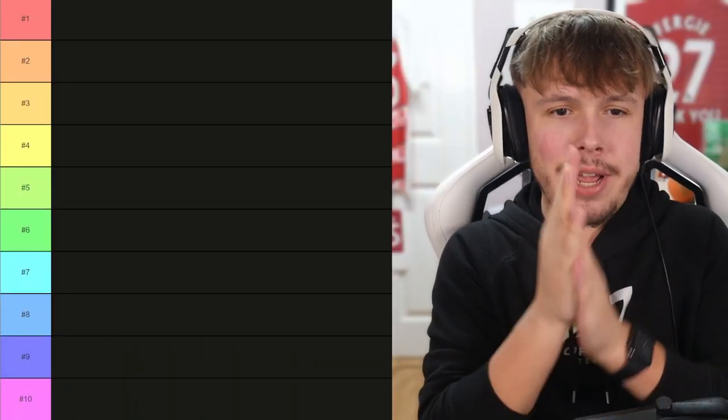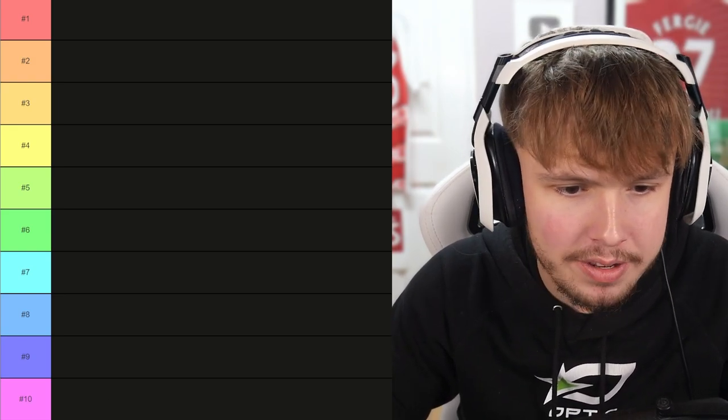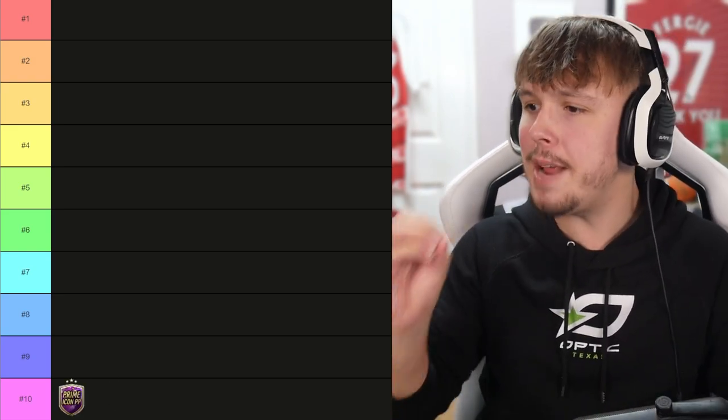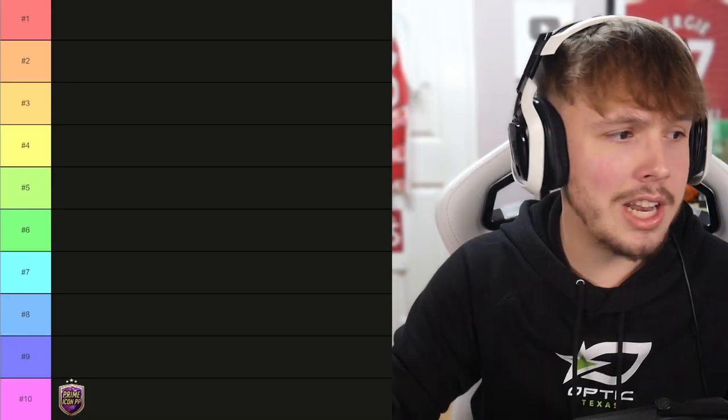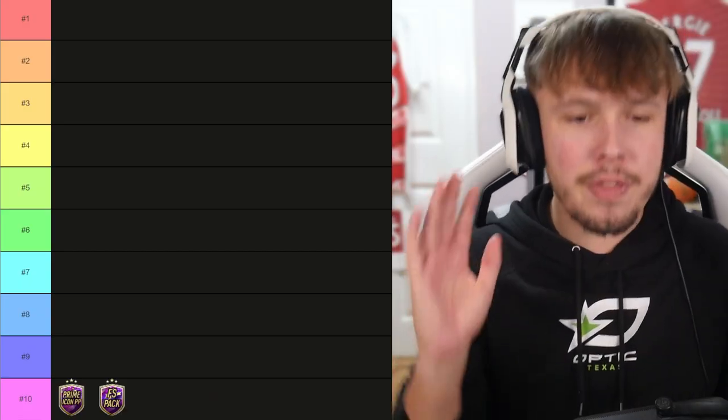Let's get into Tier 10. So Tier 10 — we have got two things within this. First of all, the Prime Icon Player Pick. I personally don't think it's actually a bad option, but 27 tokens is a lot. But if you love an icon, then it's definitely worth doing. And then alongside that, you can actually get a Future Stars Pack as well from Team 1. So not bad for 30 tokens — a Prime Icon Player Pick and also the Future Stars Pack.